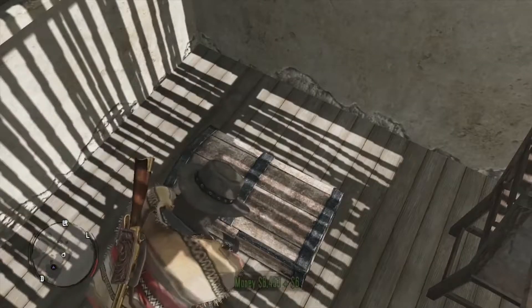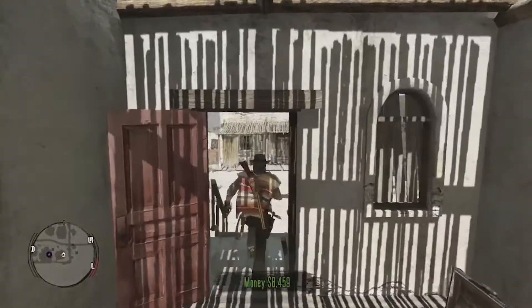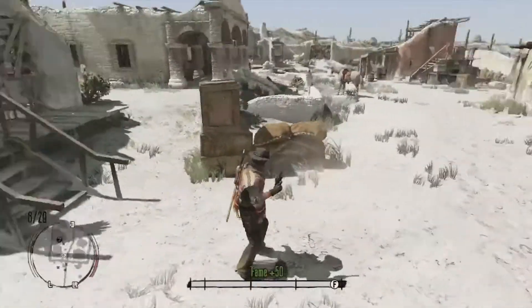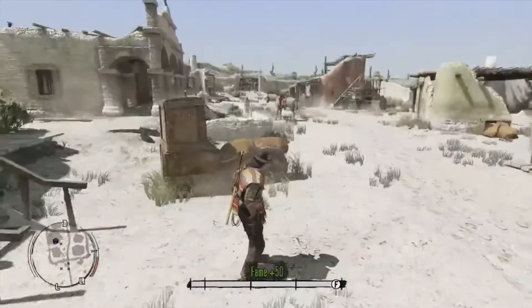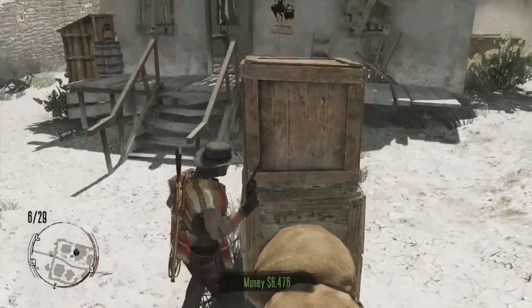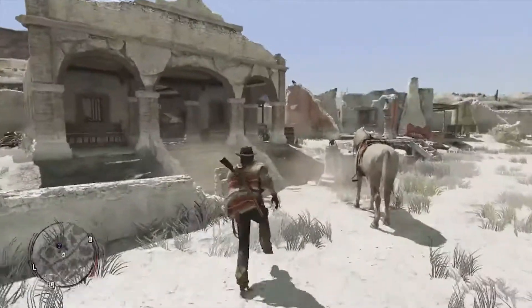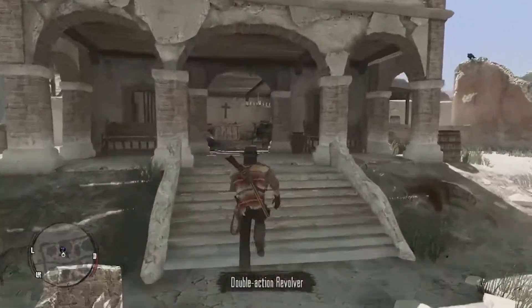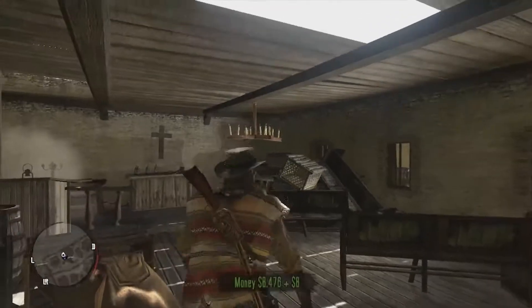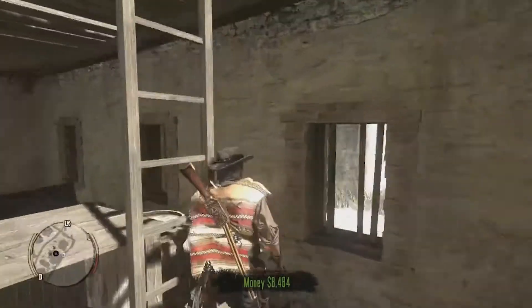We got ourselves a chest to loot. And I think Jimmy Saint is tied up on the roof, if I remember correctly. Here is our new pistol - the Double Action Revolver. I don't think it's golden yet; it's got a black color to it. The thing about this revolver is that it shoots faster than the Scofield, but it is not as powerful from what I remember reading the stats.